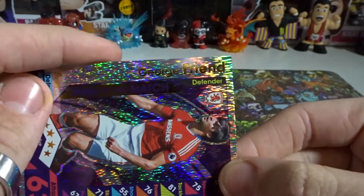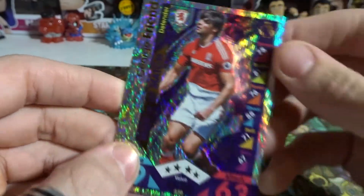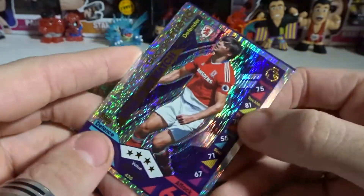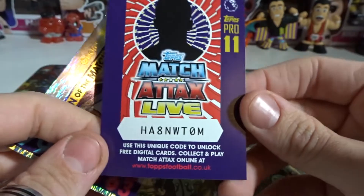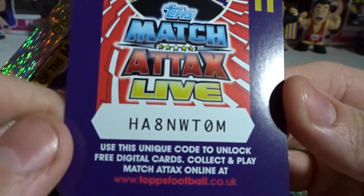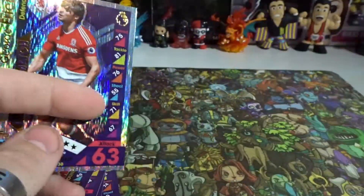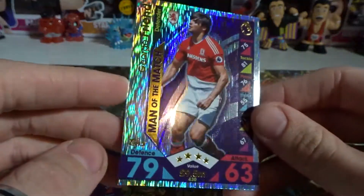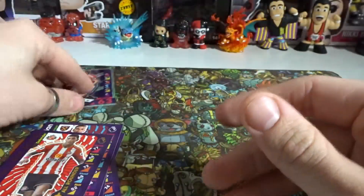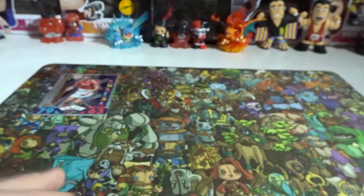Men of the Match — damn, look how shiny that is! We got George Friend, a defender. Men of the Match — that looks pretty cool. There's the code; anyone wants to use it for Match Attacks Live, feel free. I'll give out every code since I don't think I'll play them. We got the Man of the Match card as our first-ever rare!